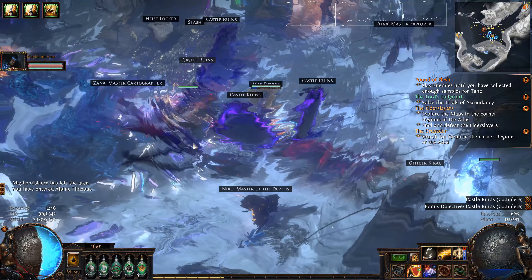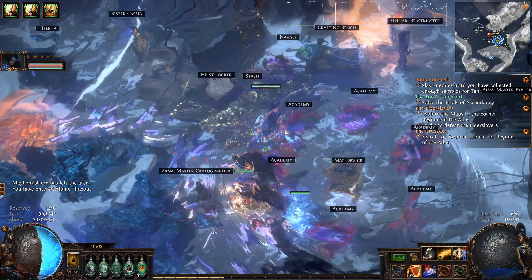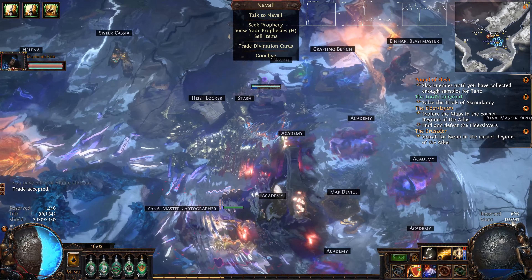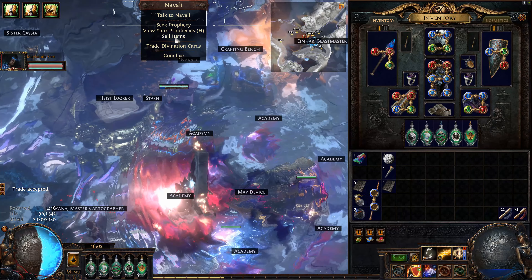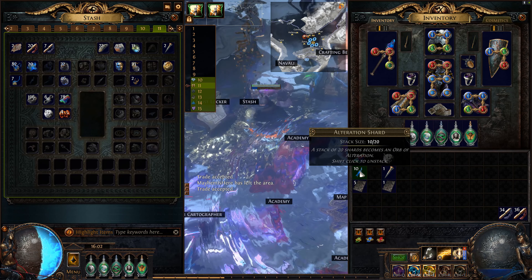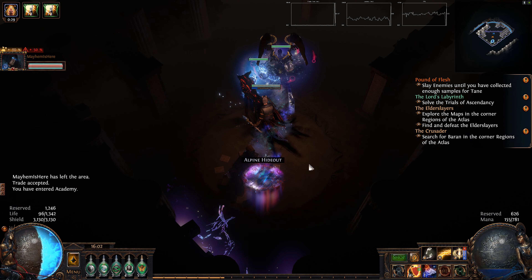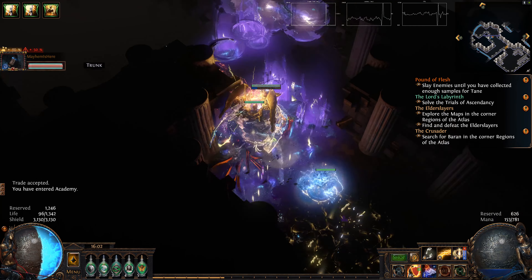We've been doing this instead of Heist, because Heist has kind of gotten to the point where we just don't really feel like doing anything with it anymore. There is a chance that we might do a little bit more recording with our Heist characters before that ends. I just wanted to show off a little bit of Mayhem and what Aura Stacking can do.